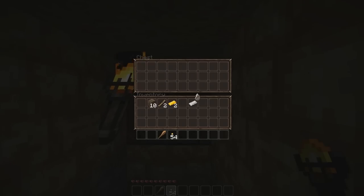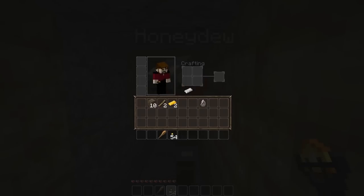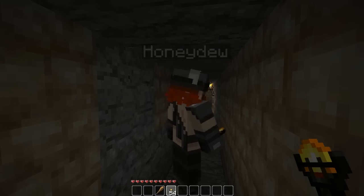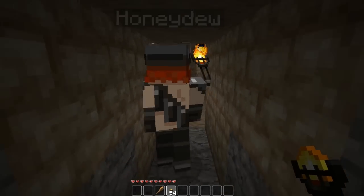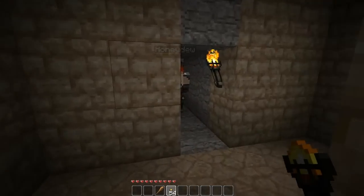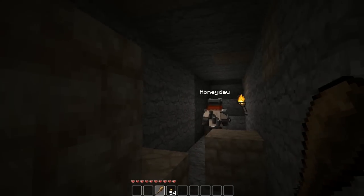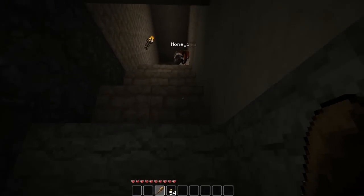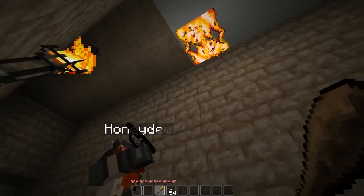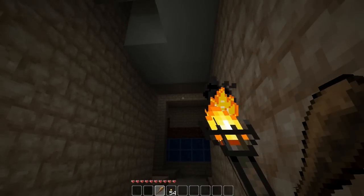A chest — an iron ingot. I heard an arrow, someone's shooting an arrow. Did I step on a trap? I've made a flint and steel, Simon. It looks like a proper flint and steel, attached by a bit of string. There's a skeleton above us somewhere, I'm fairly certain of this because I can hear him. Maybe I need to set fire to the wooden block up here. Fire doesn't necessarily spread as well as it used to.